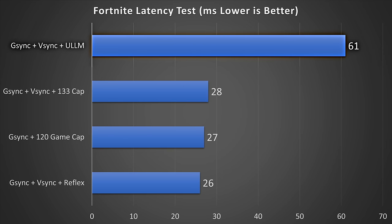Moving on to Fortnite, and once again Ultra Low Latency Mode is completely broken — 61ms is roughly 2.35 times higher than the best result. G-Sync plus V-Sync plus Reflex was the best at 26ms, with the other two configurations basically the same at 27 and 28ms.